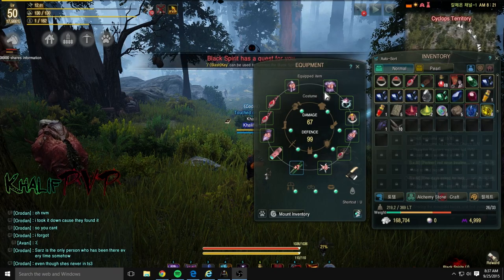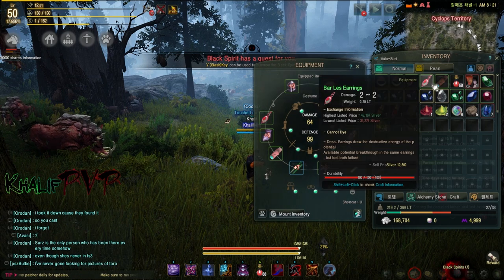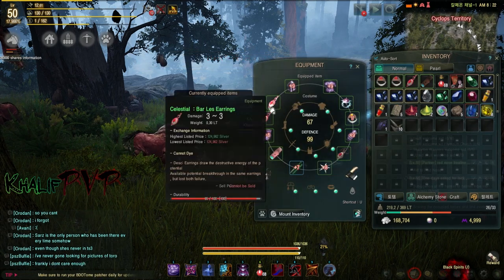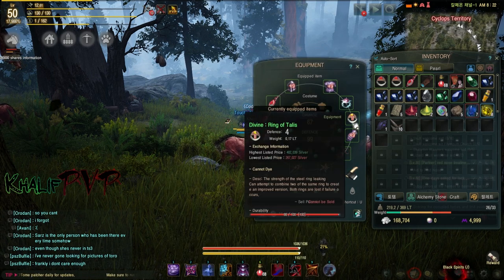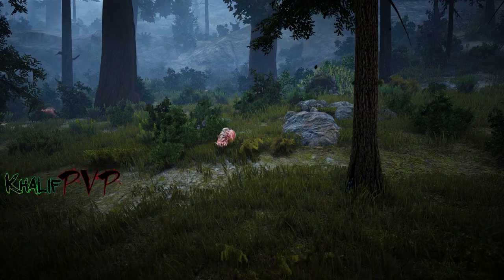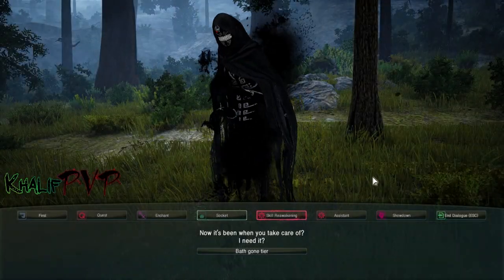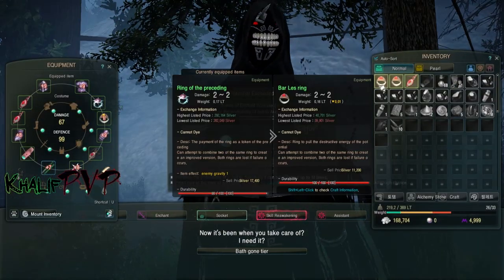Enchanting non-weapon, non-armor items — this includes belts, earrings, rings, etc. You can see these ones have plus one and this one has a plus two. To do that, open up your Black Spirit menu, which is by default the forward slash key, go to Enchant.